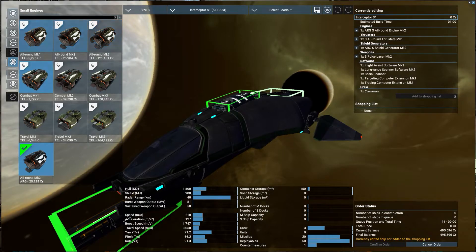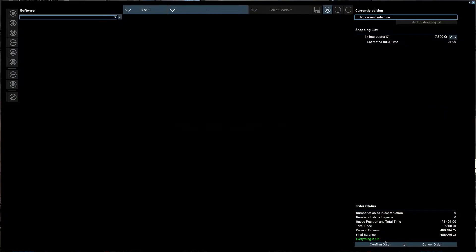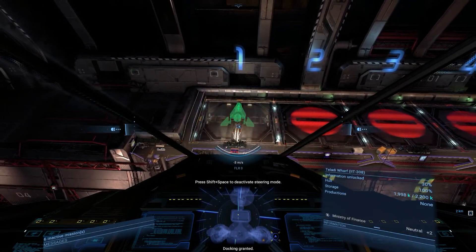At this point we're going to jump into the software and add a Docking Computer Mark 1. I'm going to apply to shopping list and confirm. Once it's done we'll go ahead and take off and go from there. Same thing now with Docking Computer Mark 1 — we will request docking permission.